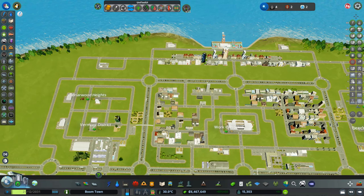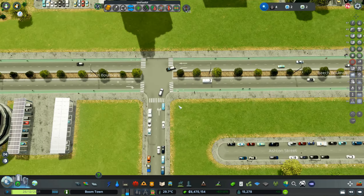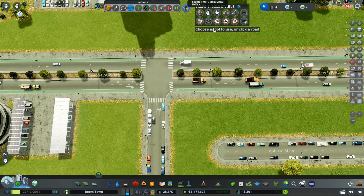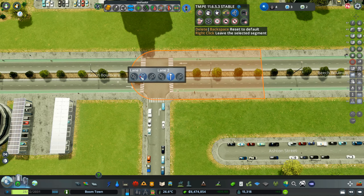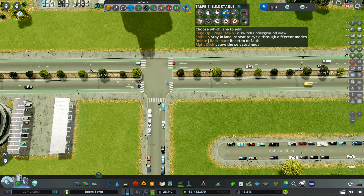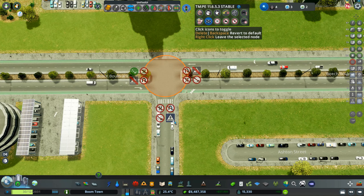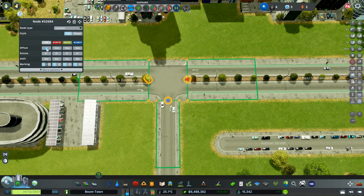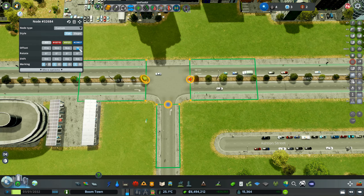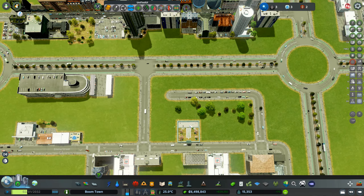While the city was growing, I spotted a breach of my no-left-turn policy, so I'll change that — no left turn, only go straight on. Also junction restrictions: no crossings here. Using the node controller to make this a little bit wider so the bends are less tight.